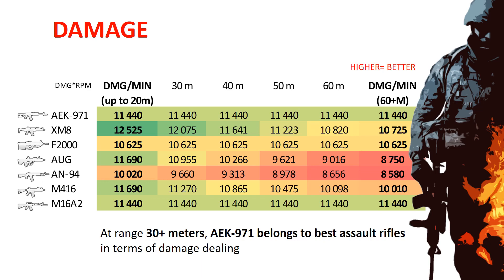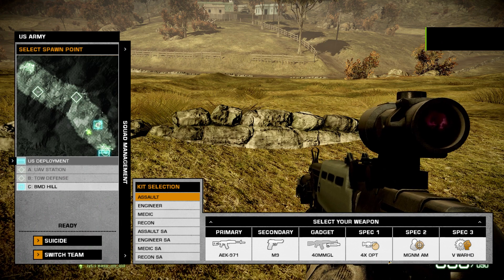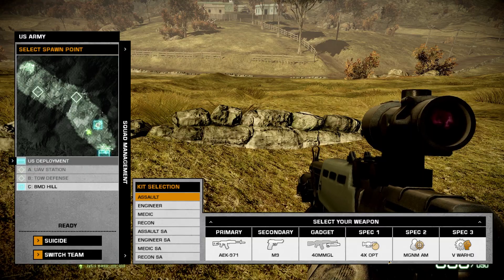What is interesting is that AEK has the same stats as M16A2, with only one difference: M16 is the last unlock and AEK is the starting weapon. And the direct comparison doesn't look good for M16.